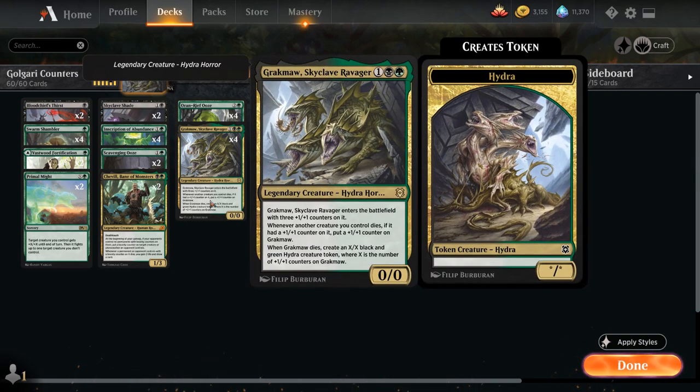Gragmaw is a 3-mana 0/0 Legendary Hydra Horror that enters the battlefield with three +1/+1 counters. Whenever another creature we control dies with any +1/+1 counters on it, we put a +1/+1 counter on Gragmaw. When Gragmaw dies, we make an X/X black-green Hydra token where X is the number of +1/+1 counters on Gragmaw. Even though it's legendary, playing a second copy is still fine — we get a Hydra token from the dying one and an extra counter on the surviving one, which is why we're playing the full playset.